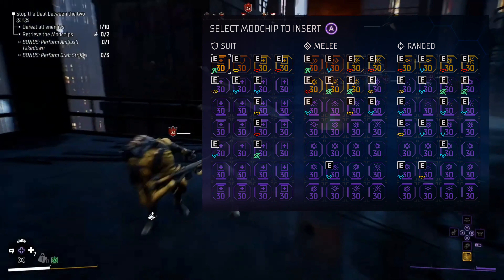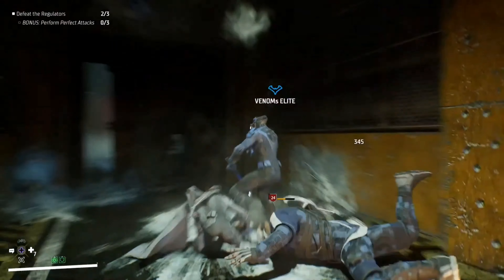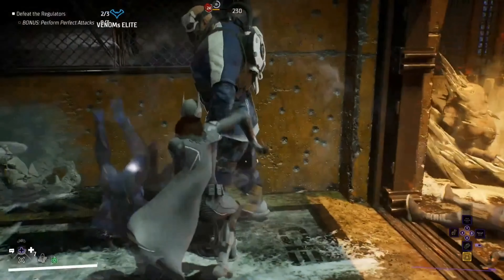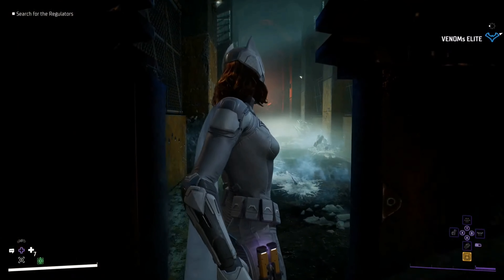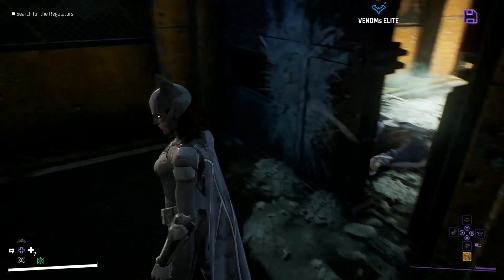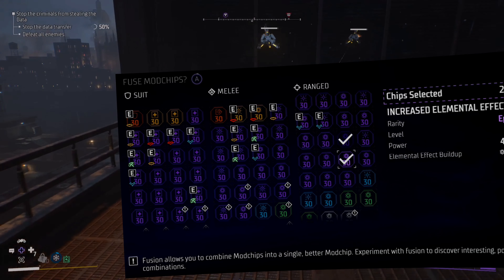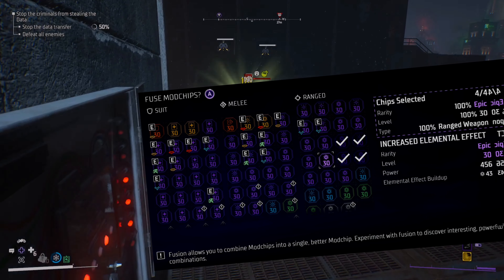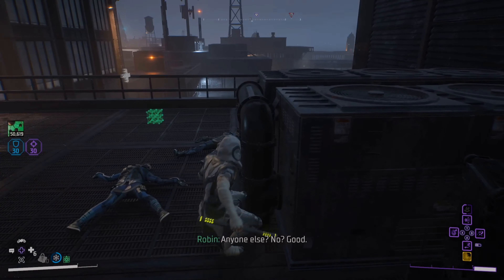Let me know in the comments if you have any questions on crafting, or if you have a faster and more efficient way to get your hands on that nth metal, because I'd love to know. Moving on to the mod chips — this is just as important as the blueprints, since this is how you're going to take your gear to the next level. You'll want at least two, and ideally three, mod slots on all three gear pieces, and you'll want to do your best to keep those mods at the maximum level you can equip.